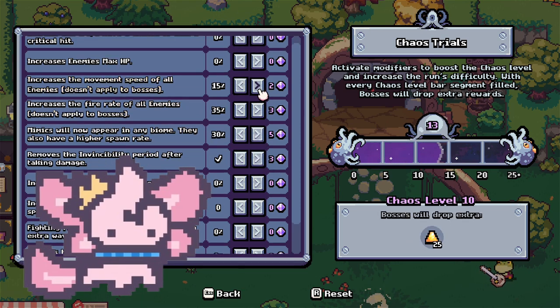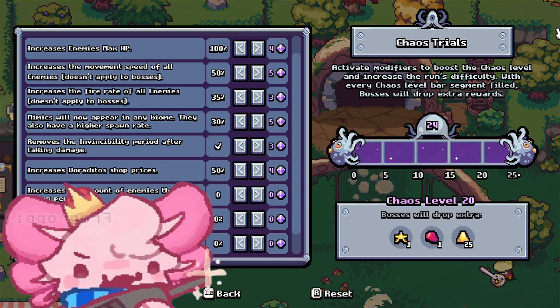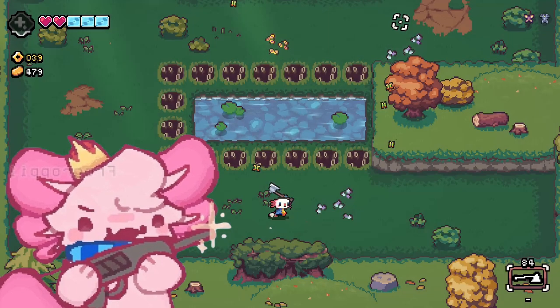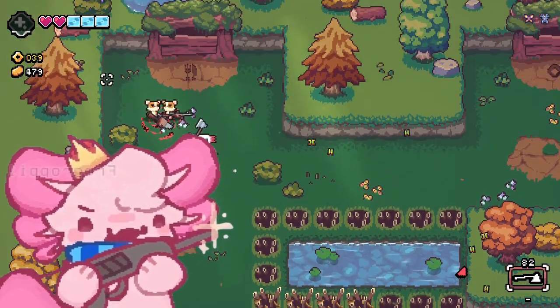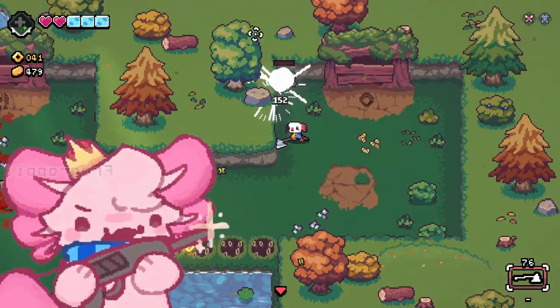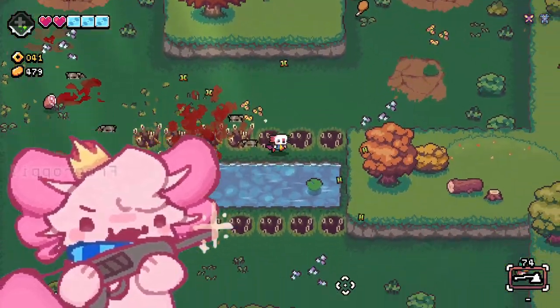Chaos trials got minor changes, most of them just being nerfs — you get less rewards from the same tiers. There are only four tiers now; they removed the fifth tier. They also nerfed some other stuff like max HP. Oh, and there are now damage indicators that tell you how much damage you dealt, and there's also a health bar above enemies.